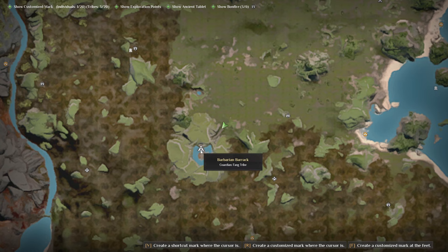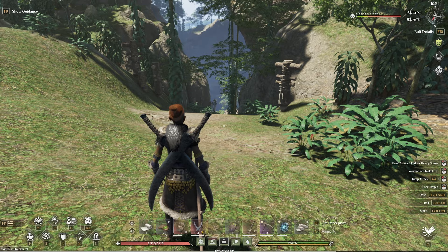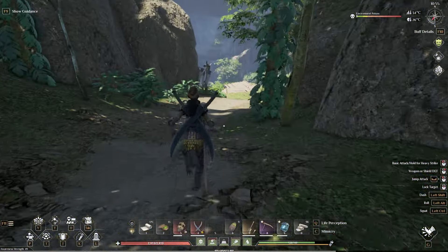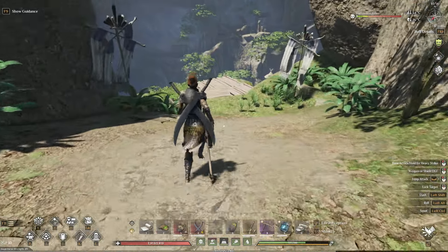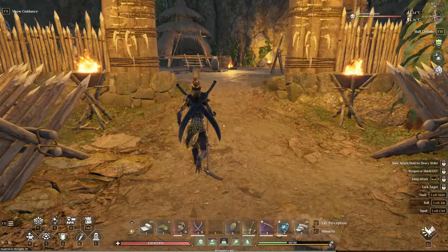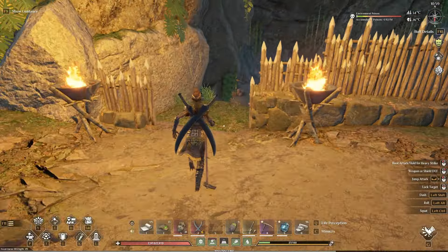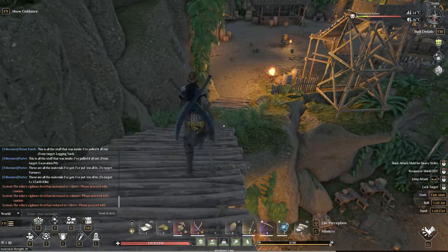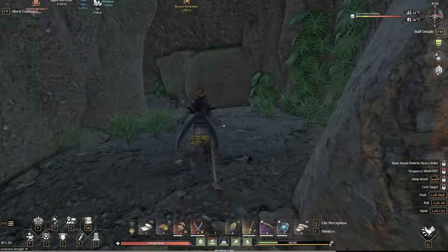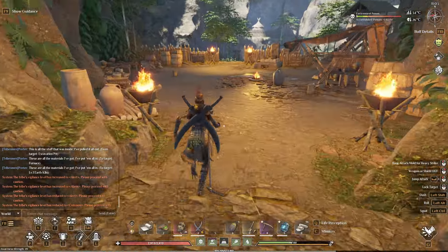Even further down south and west of the last location, you're going to find the barbarian barrack for the Fang tribe. This is near the hill portal, so I highly recommend unlocking that when you come down here. It is quite a trek — almost to the bosses — and you will need to fight your way all the way in. This is the first location where the farmlands are actually inside the barrack, and the rest of the locations I'm going to show you also have farm plots inside the barracks, but they have really good items you're going to want.